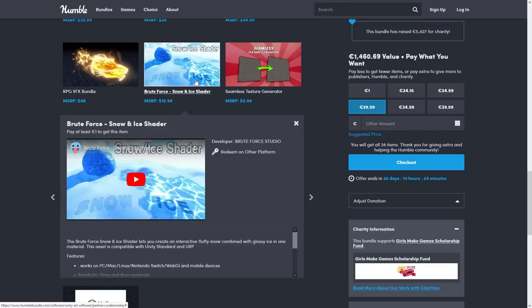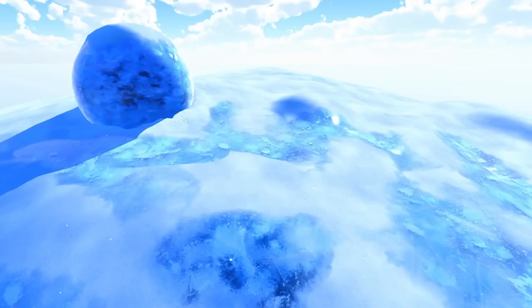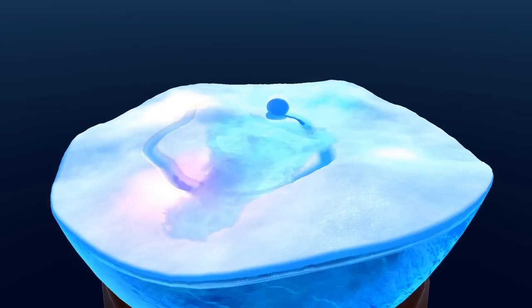Then we have a snow and ice shader — this one has a very interesting effect, so it would be great if you have some kind of snow map in your game. You can use this to make your character's movement through the environment feel much, much better.